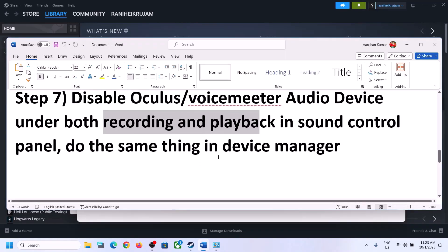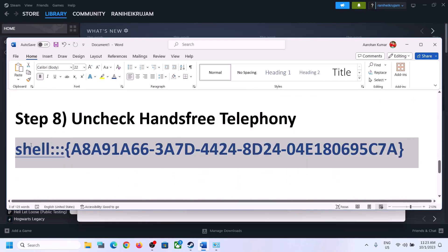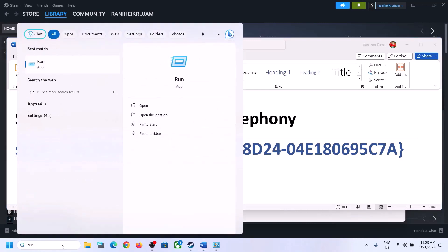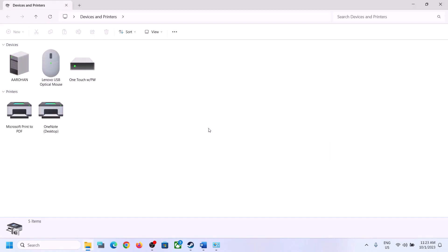The next step is to uncheck Hands-Free Telephony. Copy the command provided in the video description, then type Run in the Windows search box, click on Run, paste the command, and click OK. Here you need to select your speaker — whichever speaker you are using, select it here.